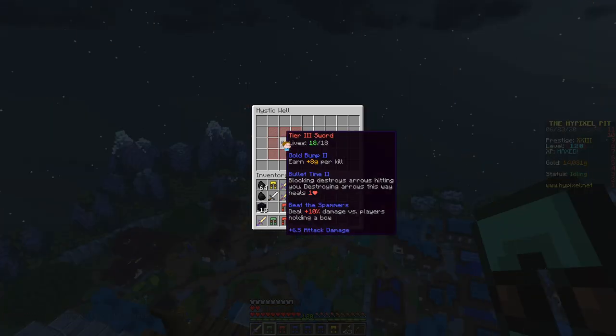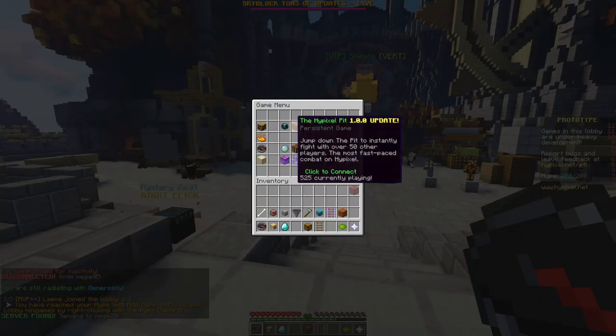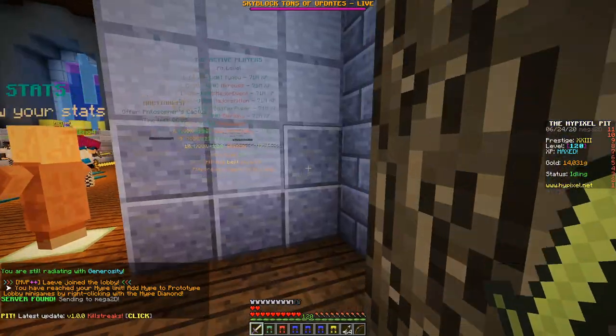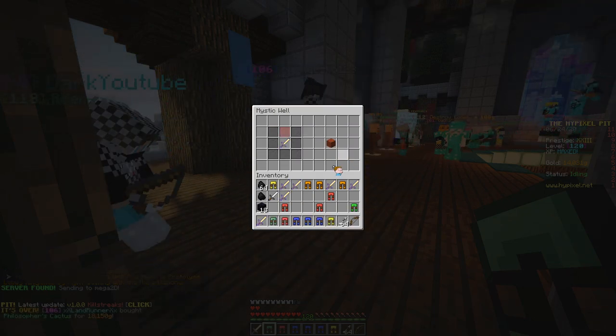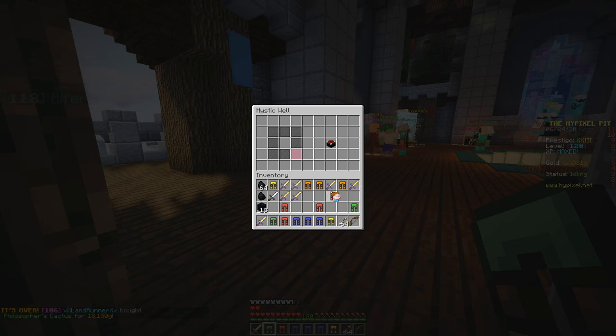AFK warning — okay, that's fine. AFK warning, Cactus — that's nice, I think I'll definitely use that. I want to tier 3 that I guess. Do I have trash red? No.